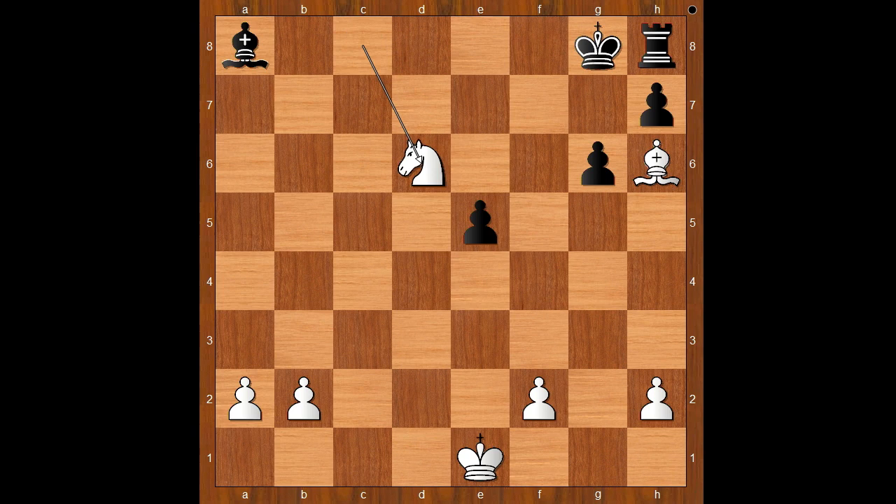Why did white trade rooks? What was the idea? White played a move and black resigned. The move is Knight to d6. Black resigned. The rook and king can't move — they are paralyzed.